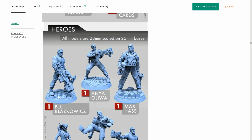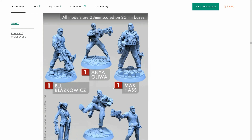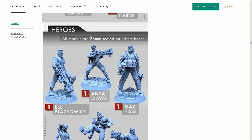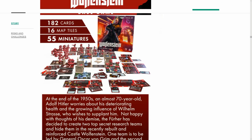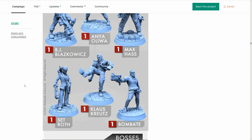Look at these minis — all HIPS, with fantastic bases and dynamic poses. They are so cool. Klaus Krutz must have an ability to kick down doors. Max House has got what looks like baby letter cubes — he must be a bit dim-witted. BJ Blazkowicz here — doesn't quite look like they've captured him, but I guess it's hard to tell from here. It would be nice if these were on rotation, but otherwise they're very cool.